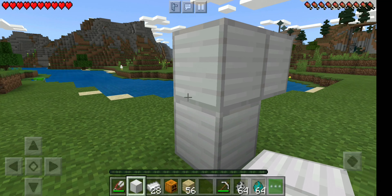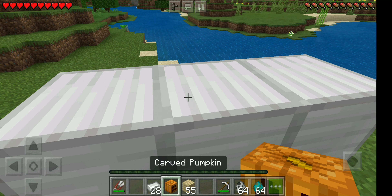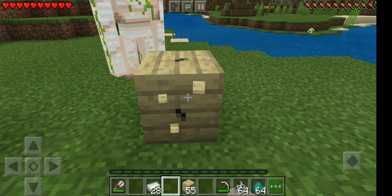Place the middle block, then pine, then the carved pumpkin on top, so you can use the Iron Golem.